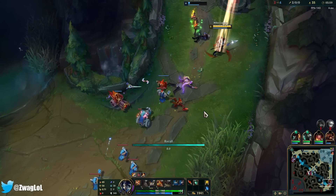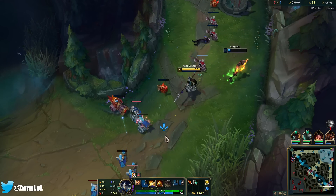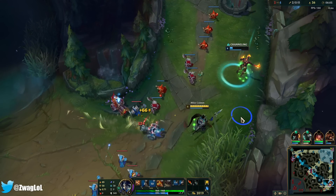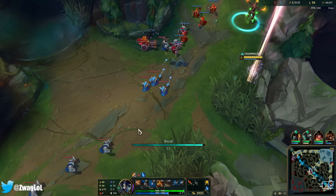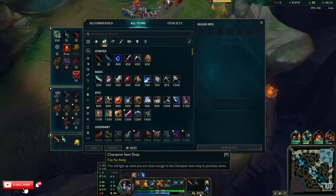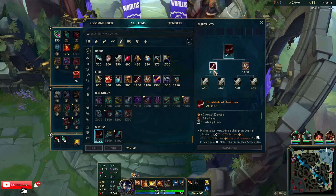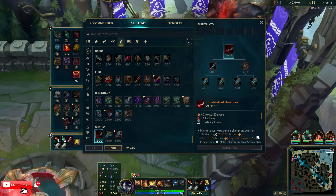They buffed Xin a while ago, so if you hit your Spear Stab on somebody you can just dash super far. I'm going to take the Cannon - yeah, the Cannon won't survive. 2,000 gold base, that's really good. We'll go straight into Duskblade.